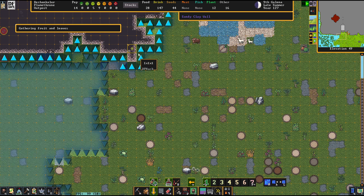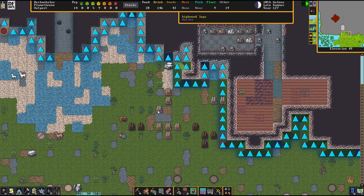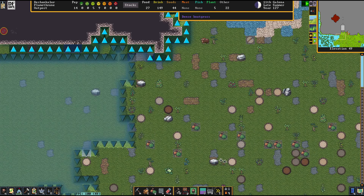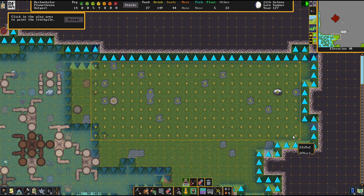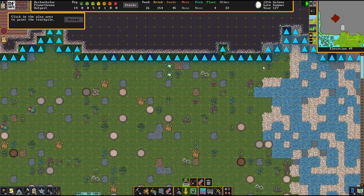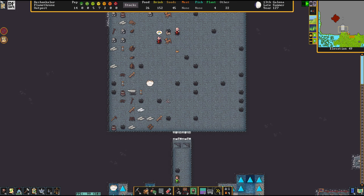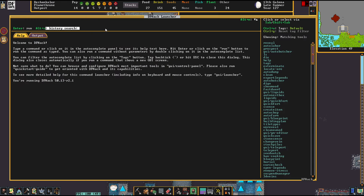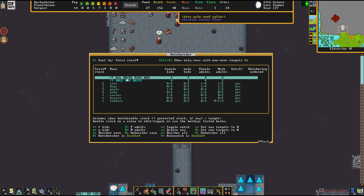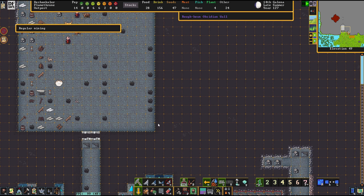Until further notice, we're going to forage the hell out of this place. The training will also make my herbalists go better. We need stockpiles for dead things — here's the refuse and here's the bodies. Very important, otherwise your folks will have no room to put this stuff. We're also going to go into the black magic of DFHack and enable auto-butchering — it makes sure you don't have too many animals, and whenever new animals arrive, keeps their numbers in check. Easy to reconfigure and I really like it.